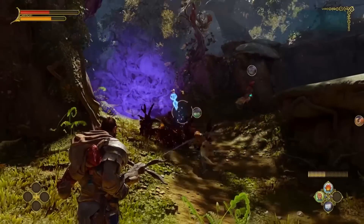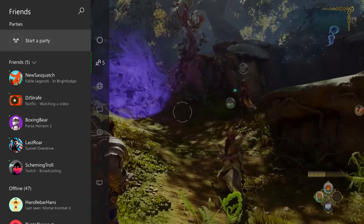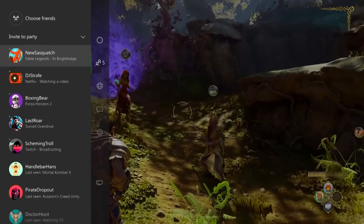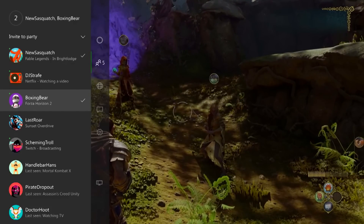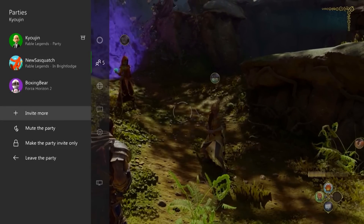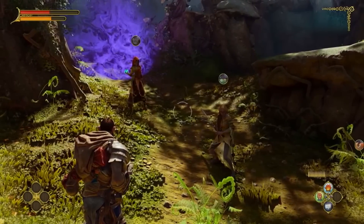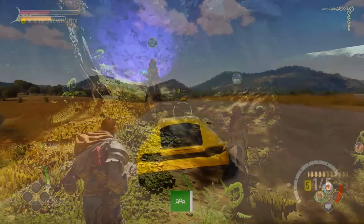When you're in-game, you can double-tap the home button on the controller and it brings up this same menu. It makes it really easy to send out invites to your friends, and again they mentioned this was a whole lot faster than the previous way of doing everything.